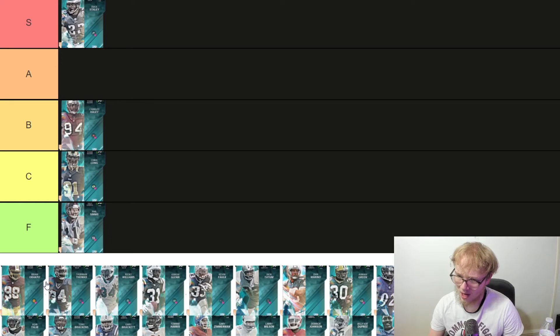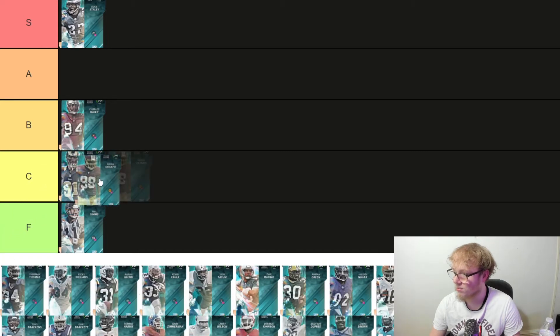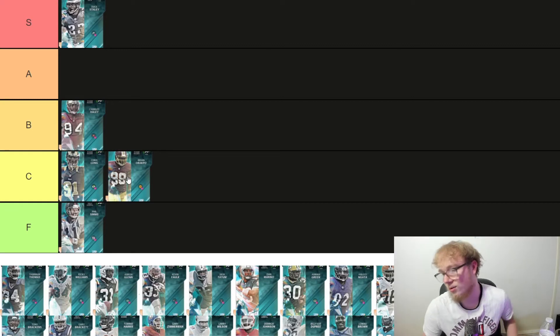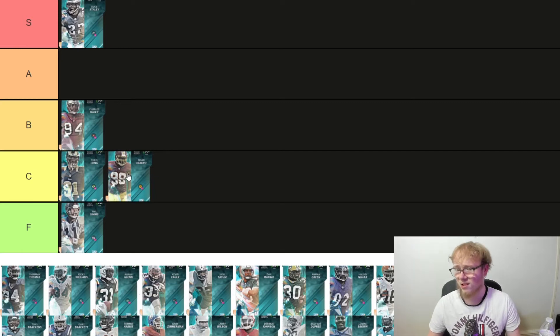Next up we have Brian Rack Post — 83 speed, 89 power move, finesse is not great, 87 strength, 6'4" 257. For an outside linebacker you want them to be faster and he is just not. I'd actually take the Chris Long card over Brian Rack Post. Brian Rack Post is a C tier kind of guy.